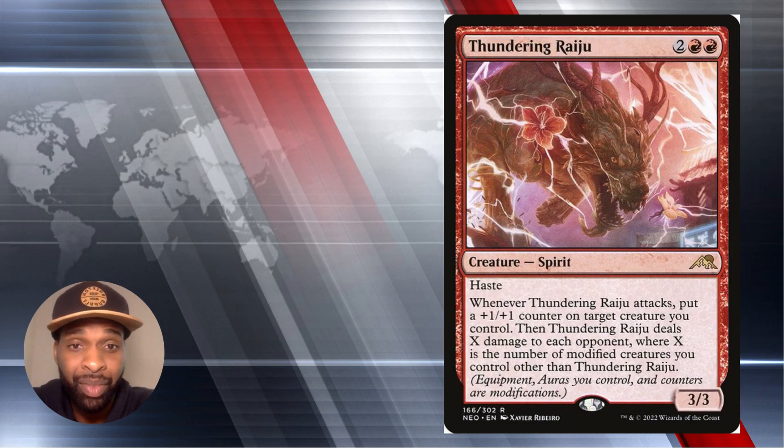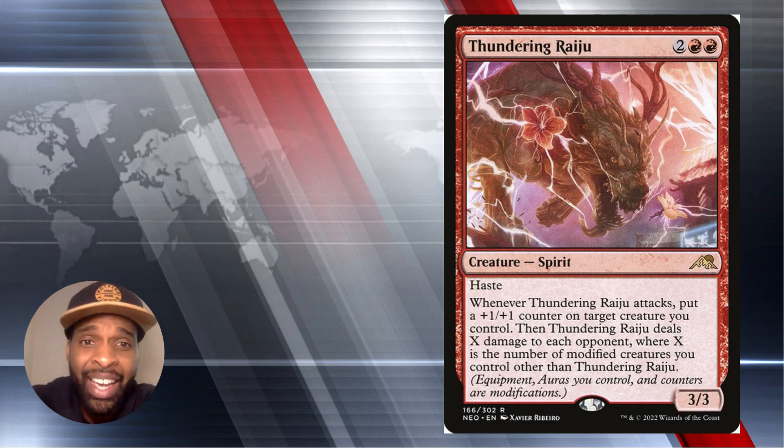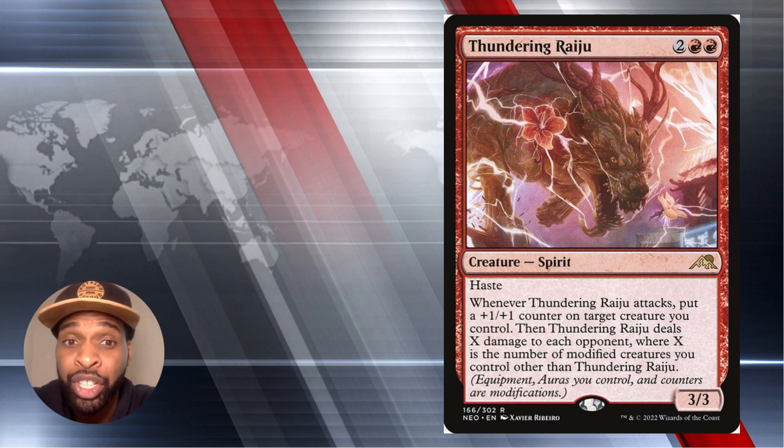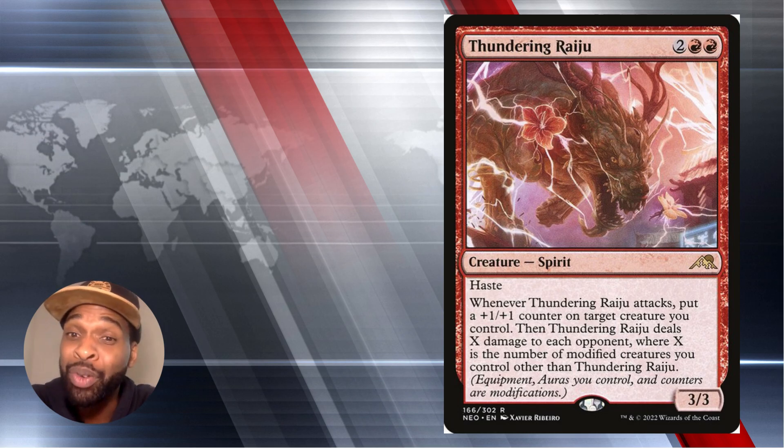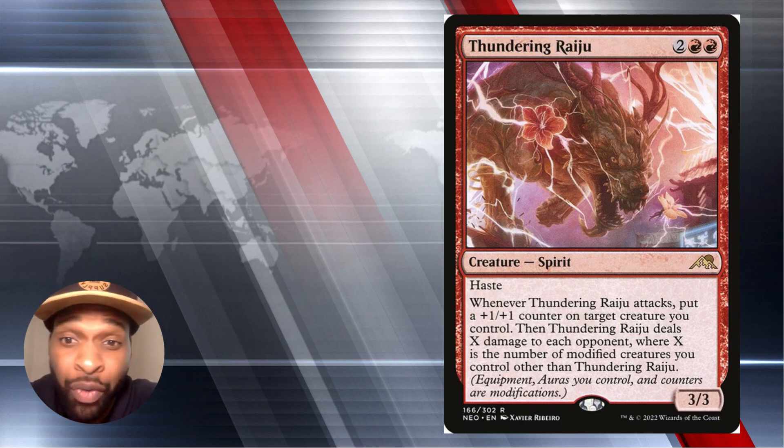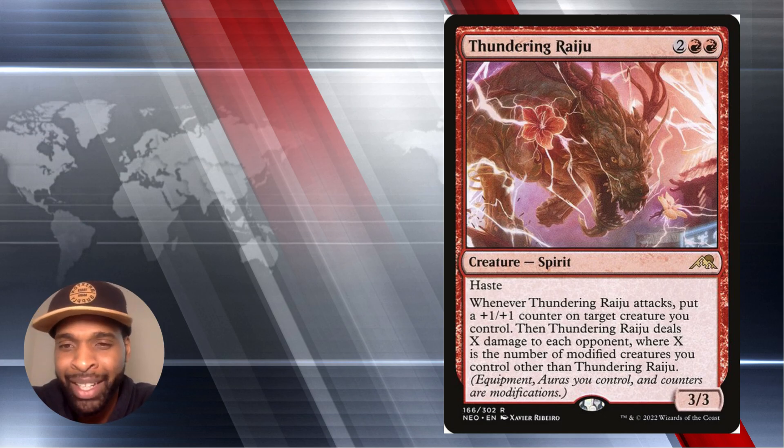Thundering Raiju. For four mana on a 3-3 body, it's a Spirit — and it looks like a dragon in the artwork — with haste. It says when Thundering Raiju attacks, put a plus one plus one counter on target creature you control. Then Thundering Raiju deals X damage to each opponent, where X is the number of modified creatures you control other than Thundering Raiju. So all those 2-2 Red Spirit Tokens with Menace you've been making — those are modified creatures. When you attack, that could be an extra 2, 3, 4, or 5 damage to each opponent. Really good attacking creature.